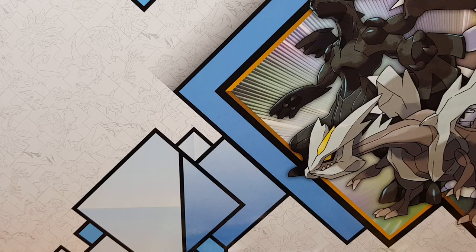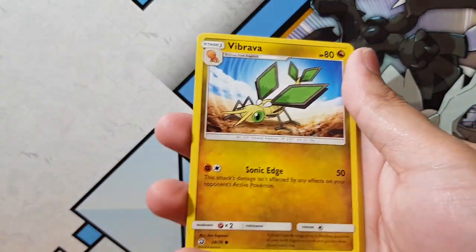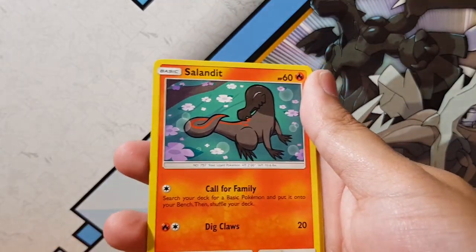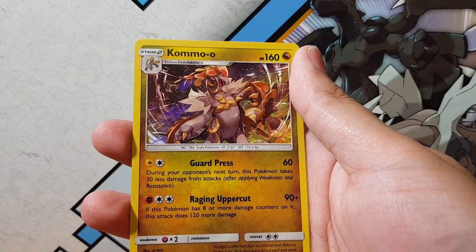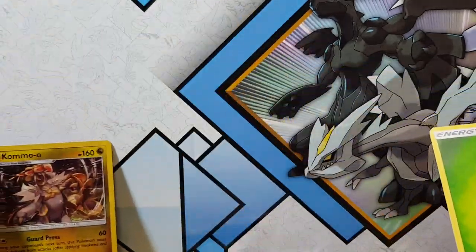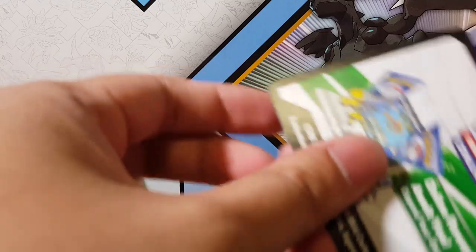Opening up our first pack here. If I get absolutely nothing again, I will no longer be buying Dragon Majesty ever. I think the rare is three from the back, or maybe four — we'll find out. So we've got Combustion, Shogon, Swablu, Vibrava, Washu Washu, Saladette, Bagon, Energy, a Reverse, and the Komo Holographic. So far we've started with a normal holographic. That's the code card for you guys.